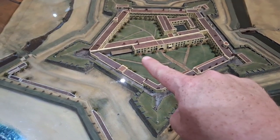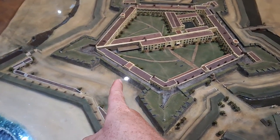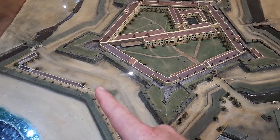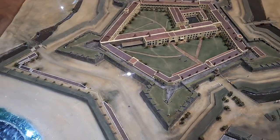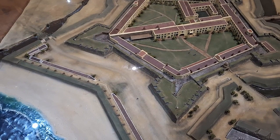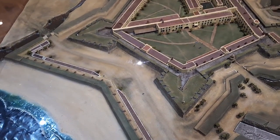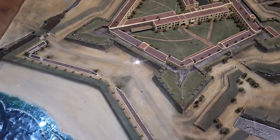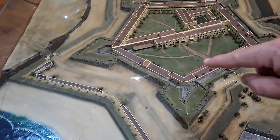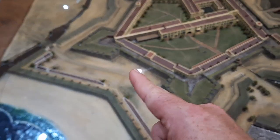This is where the governor lived. This is the part where the second in command lived. This part here used to be the original entrance, and this is the current entrance. The reason it's no longer the original entrance is because the sea used to be right here — from here to where the sea is now is about 500 or 600 meters, because the Dutch did what they're best at: reclaiming land. This entire area was flooded at a certain point, and that's when they requested that the entrance be moved.